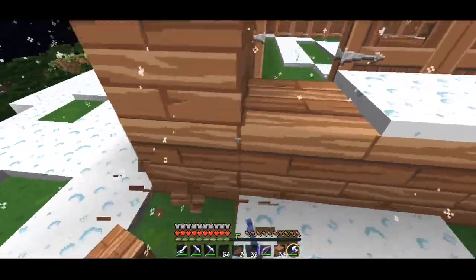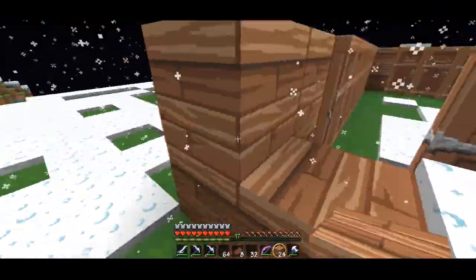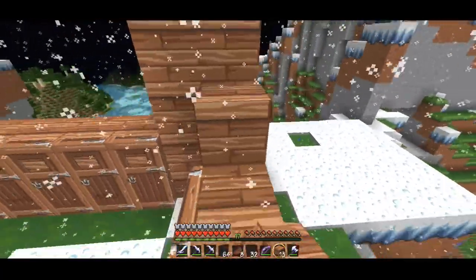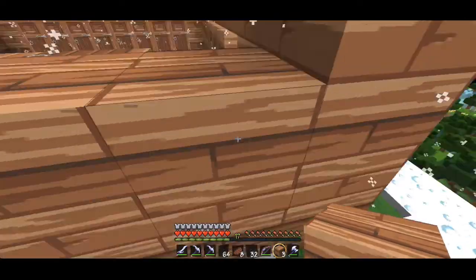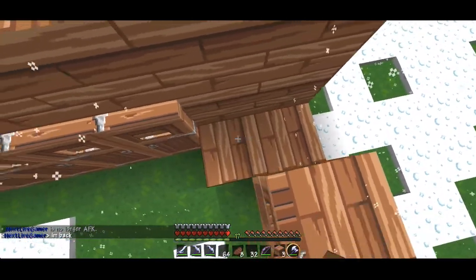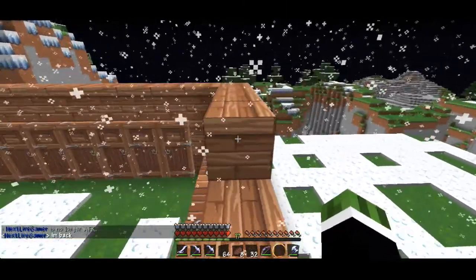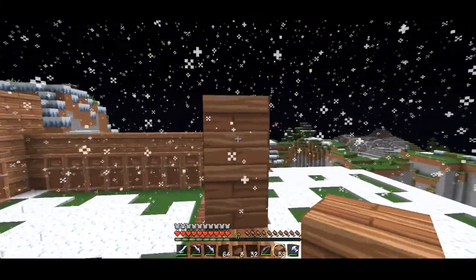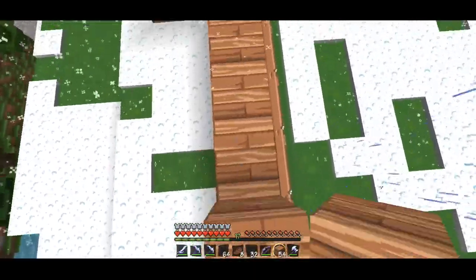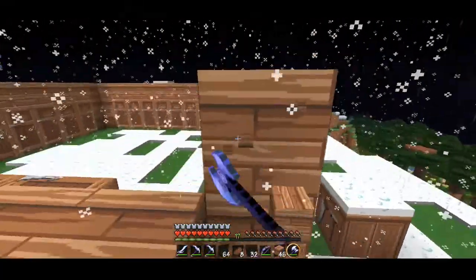The reason this is worth doing is that if I get a blacksmith villager spawning here, one of the things he can sell is a silk touch pickaxe for a couple emeralds. People would pay a lot for a silk touch pickaxe so I could harvest that and sell them. I wouldn't sell forever since eventually everyone would have one, but I could still make some good money off it.